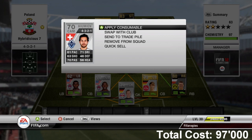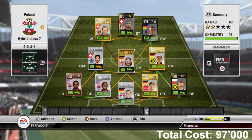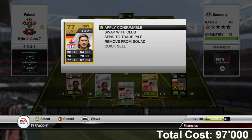You could get Alaba who is just as good. You don't have to get the inform — you could get the upgraded or any other right back in the Bundesliga. So there are some variations; this is what I decided to do, and it was a fun team to play with.